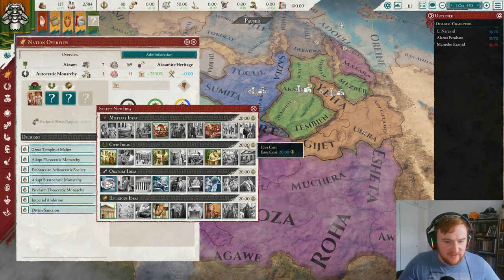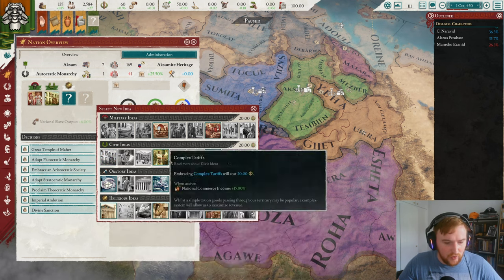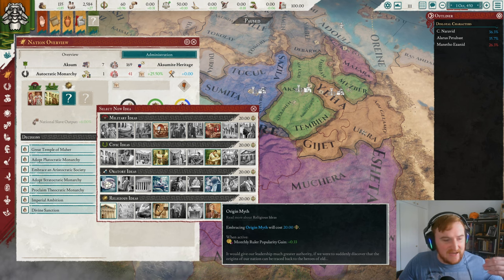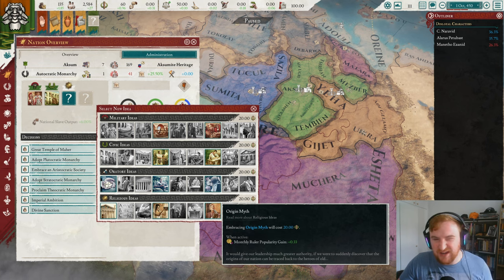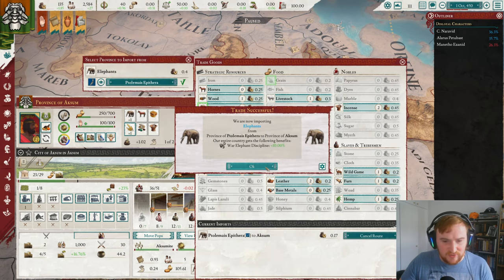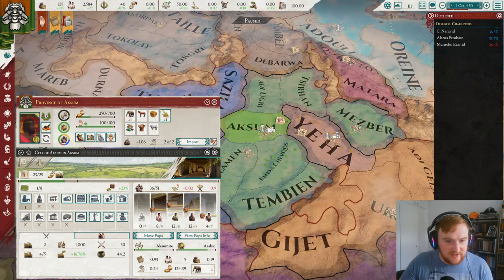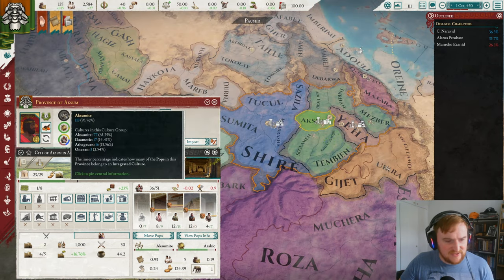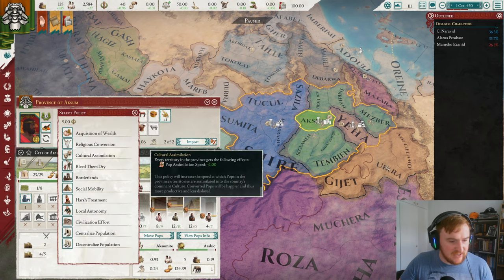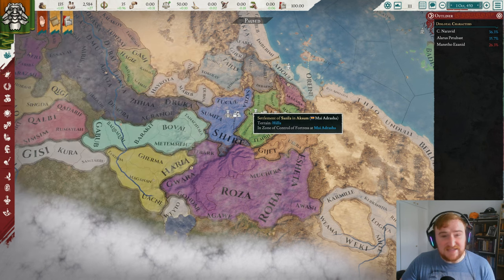Let's go for build cost and build time — all of these are relatively good, but build cost and build time is actually insane going forward in the campaign. We'll go for monthly ruler popularity gain because we are an autocratic monarchy — our rulers are in for a long time and we want them popular. For imports, we're getting some extra elephants, then livestock for the pop promotion speed bonus. In our capital there are quite a few non-primary culture pops, so we'll start with cultural assimilation. We start with 118 population, which is not very big.